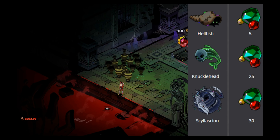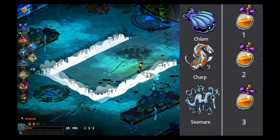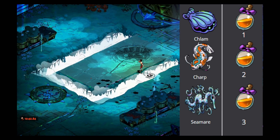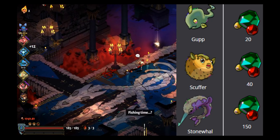The three fish in Tartarus are Hellfish for 5 gemstones, a Knucklehead for 25 gemstones, and a Silesian for 30 gemstones. The three fish you can catch in Astrodale are a Slavic for 1 chthonic key, a Crustacean for 3 chthonic keys, and a Flame Meter for 5 chthonic keys. The three fish for Elysium are a Clam for 1 chthonic key, a Carp for 2 chthonic keys, and a Seamare for 3 chthonic keys.